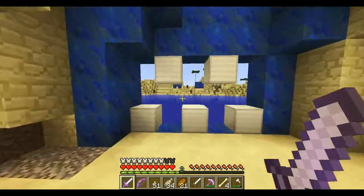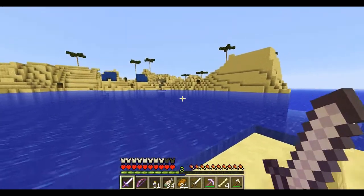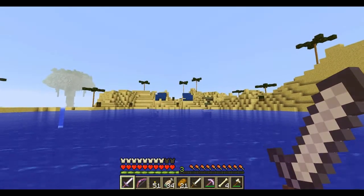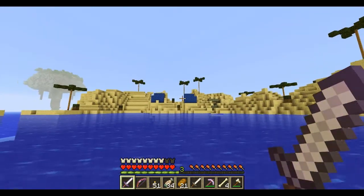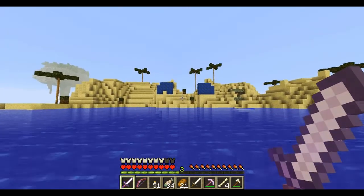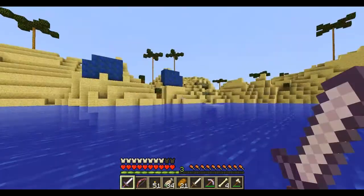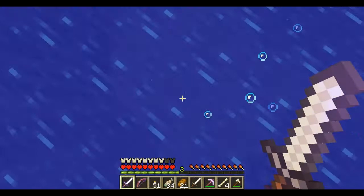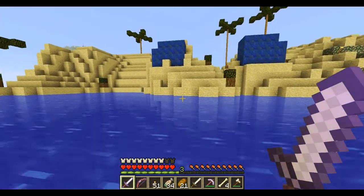His teeth have regrown. That's quite interesting. He seems to have... hands, as well as those regrown teeth. And what are these over here? I wonder what these could possibly be. Are they feet? Are they feet for him? At least we know there's a lot more to him than just his head. The Skull King has feet, it seems.